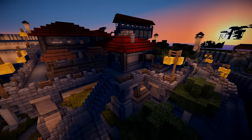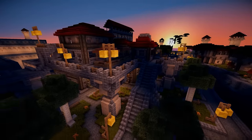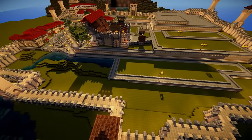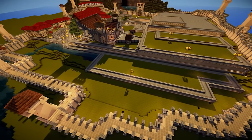Here you see the top of the Trade District, and I'm really happy with how this platform turned out and how many shops we managed to fit in. But this area — this patch of green grass here — is what we're going to try and fill up today.